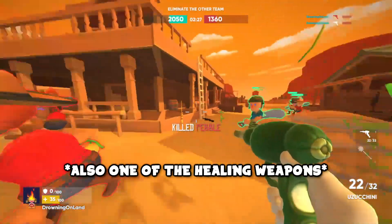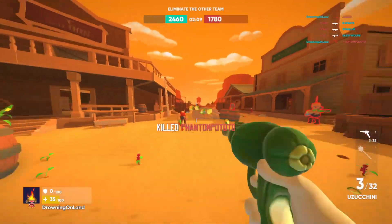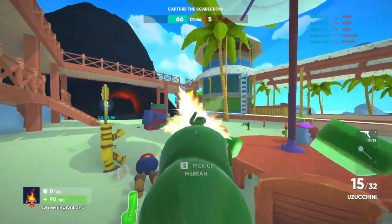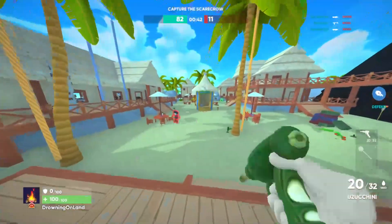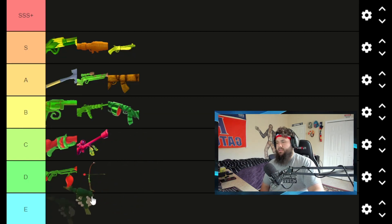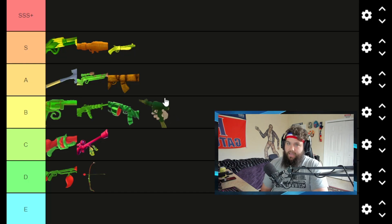Now let's talk about the newest weapon added to Shotgun Farmers — the Uzakini, the SMG. This little gun has 32 shots, and the shots are pretty accurate at close range. It takes about four or five headshots or roughly ten body shots for a kill. I don't think it belongs in D or C — it's a solid B-tier weapon. You get a little speed boost since it's small, and you can out-shoot opponents with the volume of fire. You just need to control your recoil and land your shots.